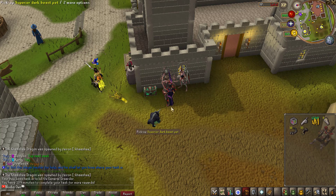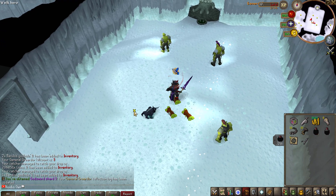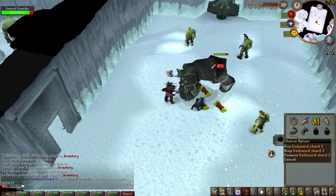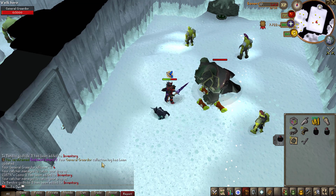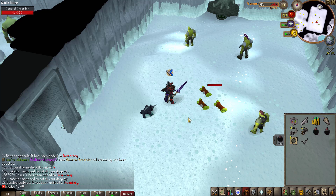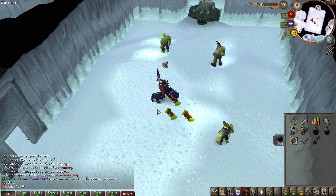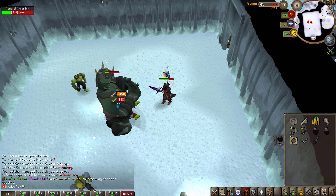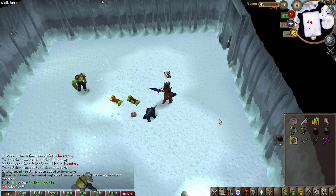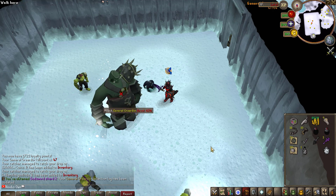Since this is my first ever Graardor task, I'm getting some easy collection logs — a Godsword Shard 3 on kill count 3, very coincidental. I'll probably get all the Godsword shard collection logs very soon. We got the Bandos Hilt on 5 KC — I told you it would be quick. Another Enchanted Key collection log done, and then a Godsword Shard 2 — back-to-back Bandos Godsword collection log updates.